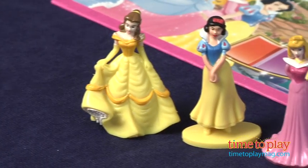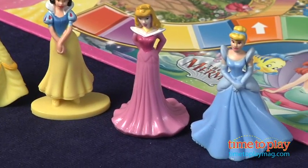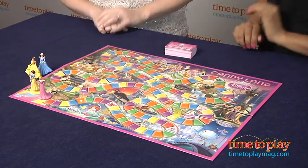So this is your classic Candyland game, just with some fun characters. Do you want to play with me, Lori? Yes. Let's do it. Who do you want to be? I'll be Sleeping Beauty. Alright. I'll be Snow White. I love her. Alright, you go first.